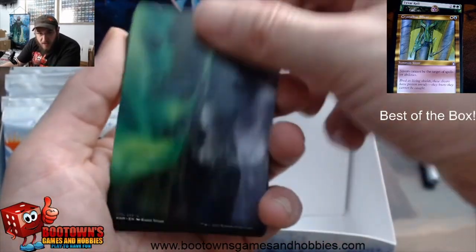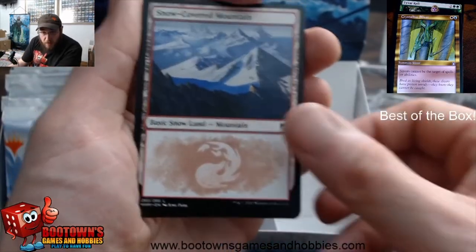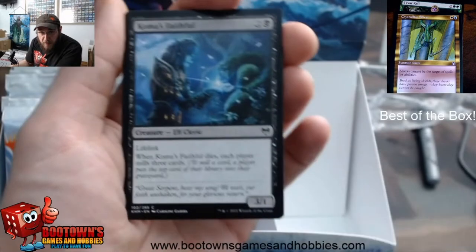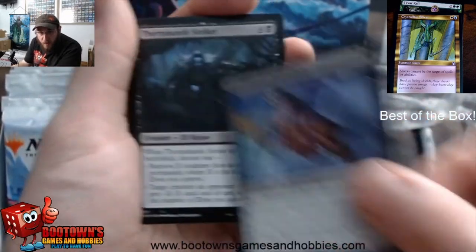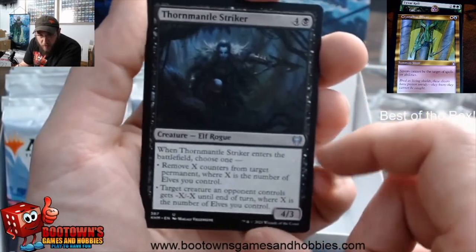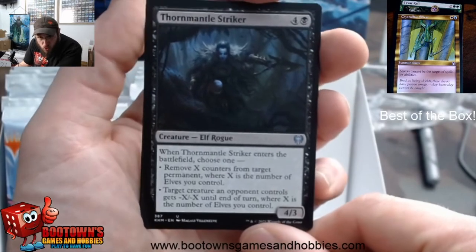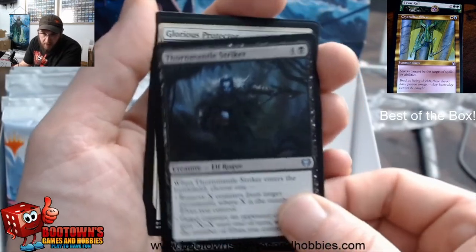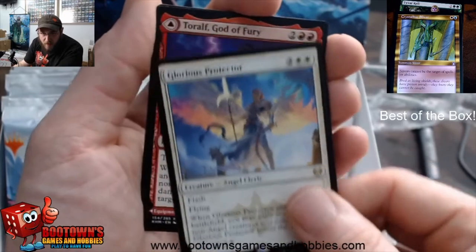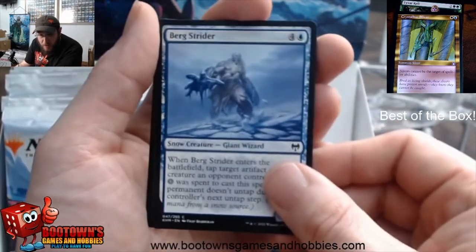This looks cool — it's got a nice Aurora Borealis on it. Path to the World Tree, that's what it's called. Snow-Covered Mountain. Bear a Sentinel, Duskweal — looks like we got another elf pack. Demonic Gifts, Comus Faithful — elf, elf, elf. This one's not in the set. Remove X counters from target permanent where X is the number of elves you control, or target creature an opponent controls gets minus X/minus X where X is the number of elves you control — that's really good. Glorious Protector — flash, flying, card's really good. Thor, Elf God of Fury — second rare in the pack. Bergstrider, Ice-Eye Troll foil. No list card — Totally Lost, Elf Warrior token.